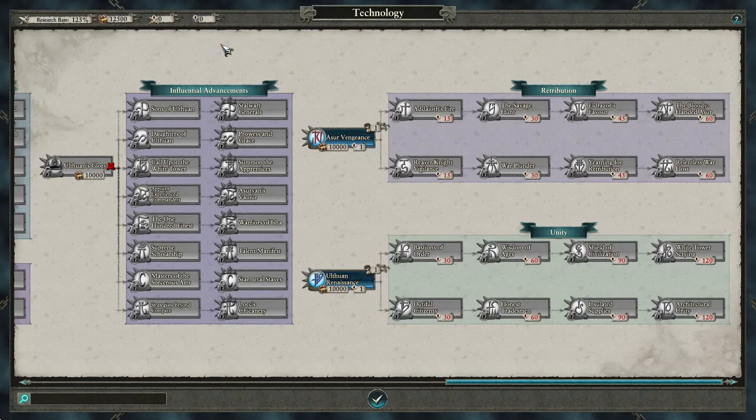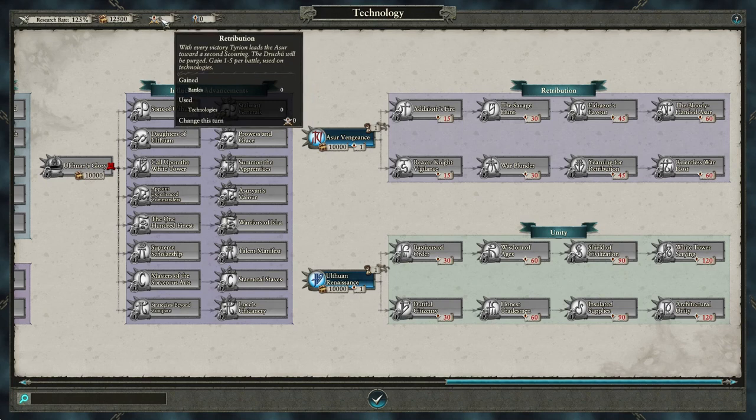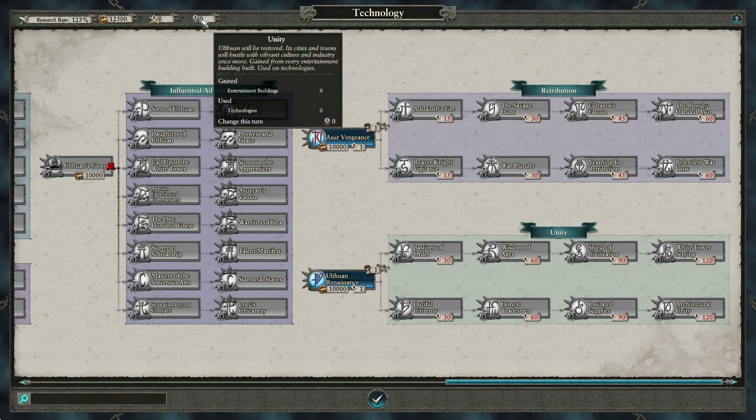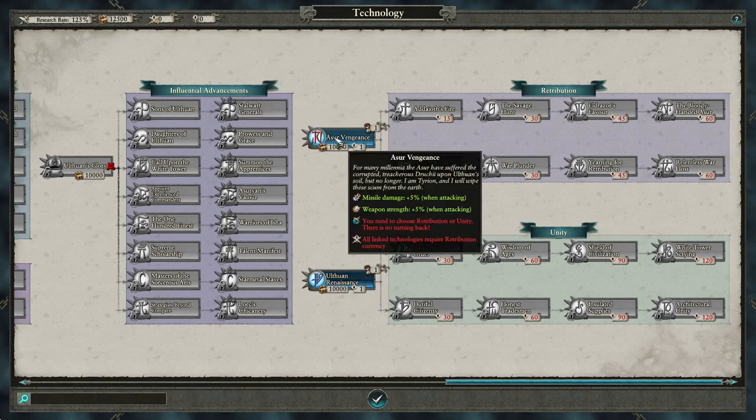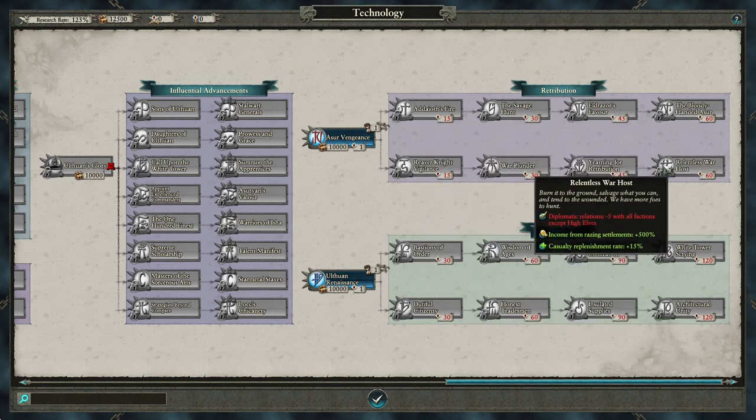Tyrion has also gotten some new technologies. There are two new categories available that differ significantly, Retribution and Unity, and you will have to choose one of these to focus on, as once you pick one, the other will be unavailable. These technologies cost a currency unique to the category you chose. Retribution is gained from battles, between 1 to 5 per battle, and Unity is generated from entertainment buildings, one per turn per building regardless of level. Retribution focuses on war and rewards an aggressive playstyle, mostly giving combat buffs, increased income from razing and looting, as well as bonuses to movement and replenishment.